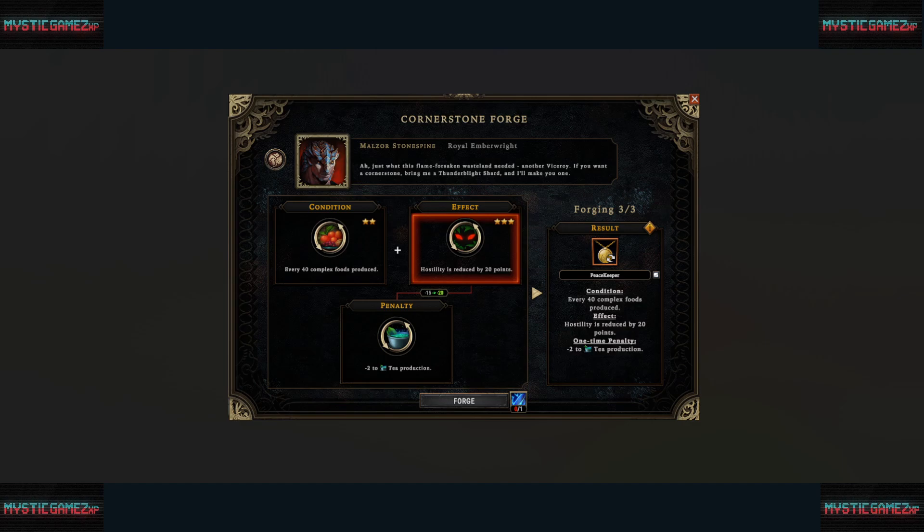For my last forge choice, I had no tea production in my settlement, so it was a great penalty to accept. The effect was: every 40 complex foods produced, hostility is reduced by 20 points — up from 15 due to taking the penalty.